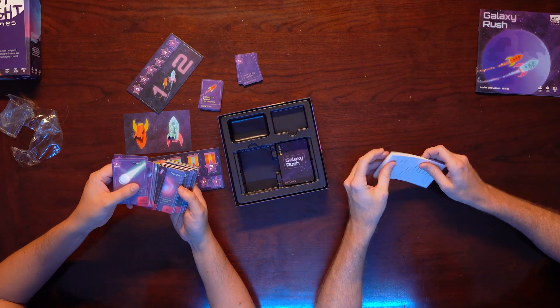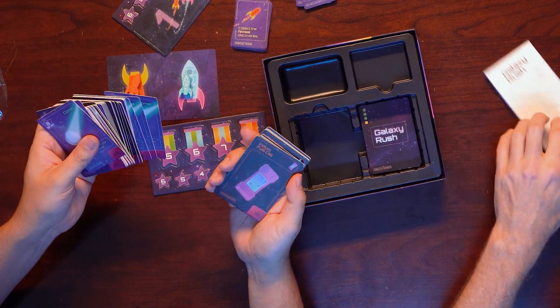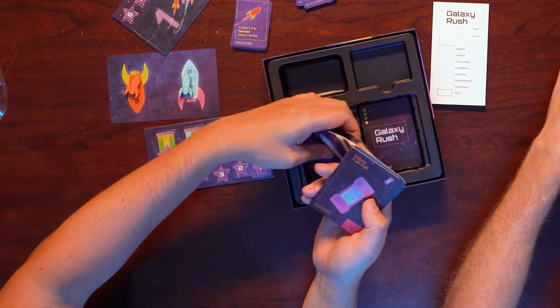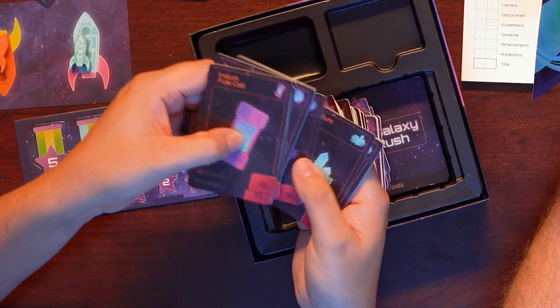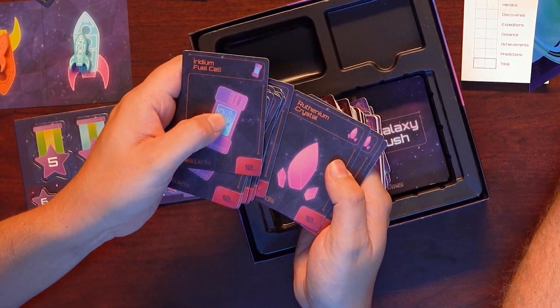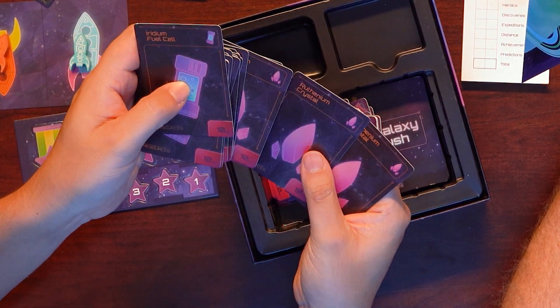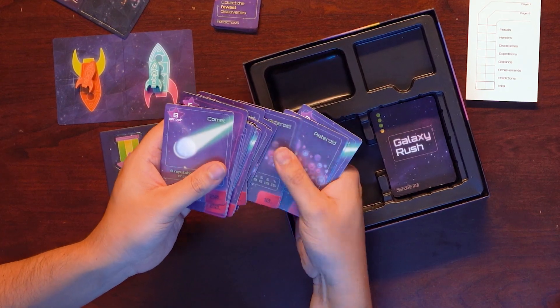What are these? A score pad. These look like resources of sorts. Iridium cells, osmium cores. 48 discovery cards, 74 orbit cards, 16 mini prediction cards, reputation. So those are either discovery cards or orbit cards — we'll figure it out when we actually learn how to play the game. Nebulas, comets, asteroids.